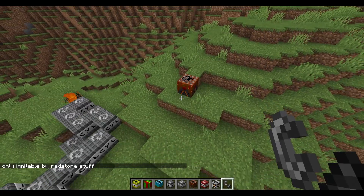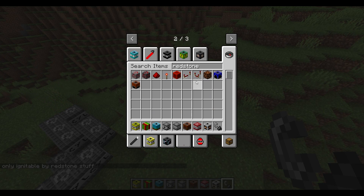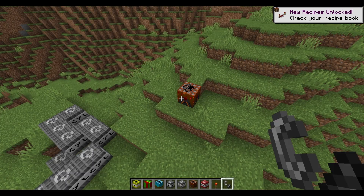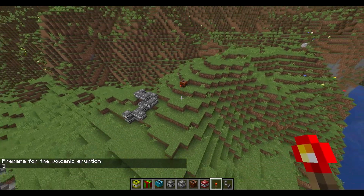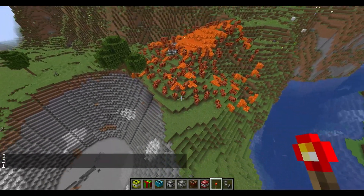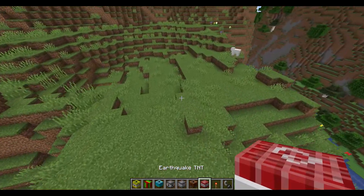Okay, I need to do the redstone. I can't even spell redstone. Tunnel TNT — okay, that is redstone I guess. I'll get the Tsar Bomba later. Here we go, prepare for the volcanic eruption — 3, 2, 1! That's why you don't do this in survival mode. Earthquake TNT.